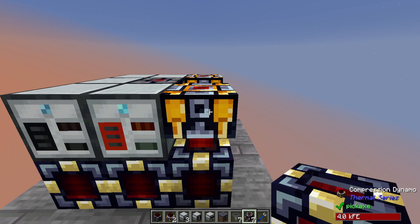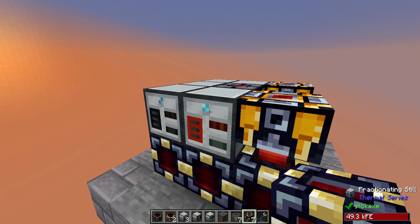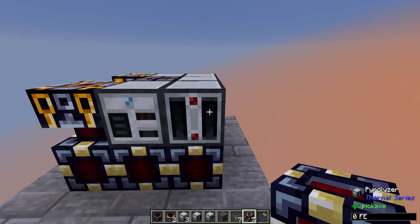It is a finite fuel source, as you are using fossil fuels. Going back over to the Centrifugal Separator, you can see we've got a buildup of bitumen and tar, with a bunch of outputs but still nothing being pushed out. So we're going to want to go to the Pyrolyzer next.